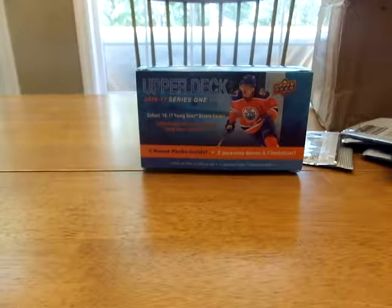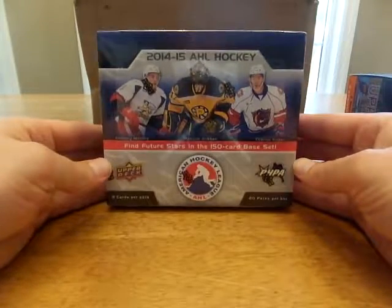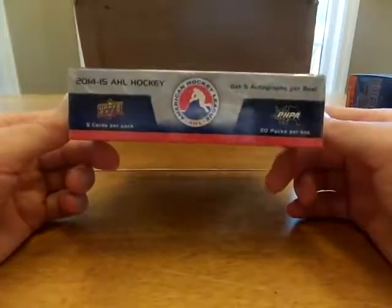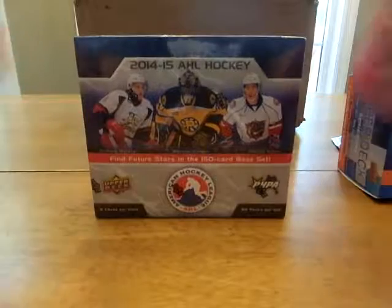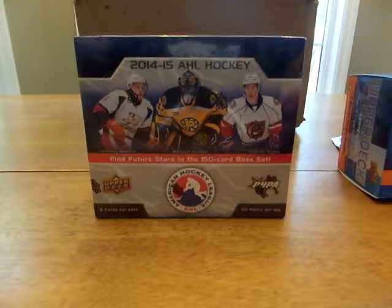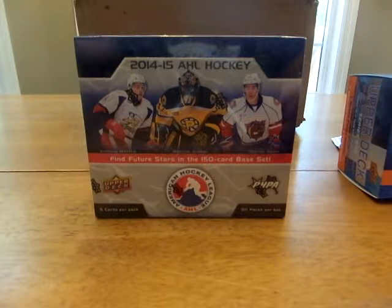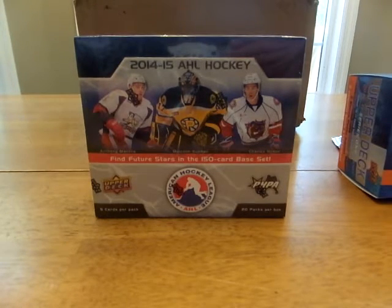Alright, well there you have it. Keep fit, have fun guys. We did get something else — a 2014-15 AHL box: 20 packs, 5 cards per pack, and 5 autographs in a box. We're going to hang on to this and open it up at a later date in the summertime when things get slow. Just working on some young gun sets right now. Looking to sell some cards to save up money to buy Austin Matthews, since I depleted much of my Austin Matthews fund. We'll see you next time — hit like and subscribe. Take care, bye-bye.